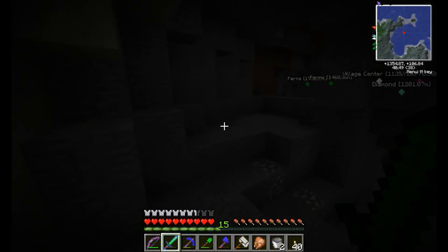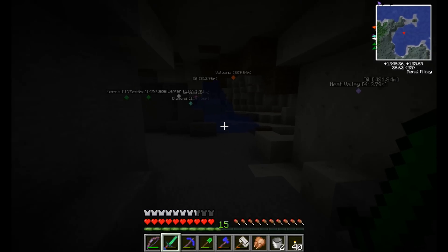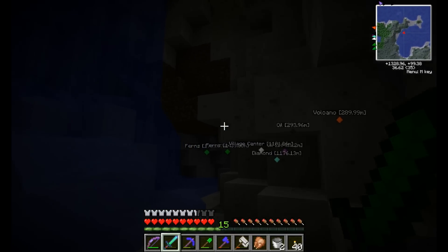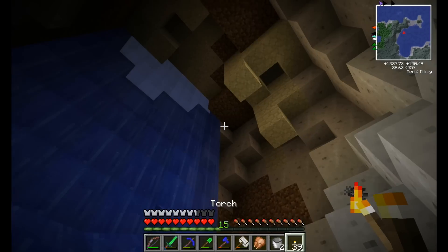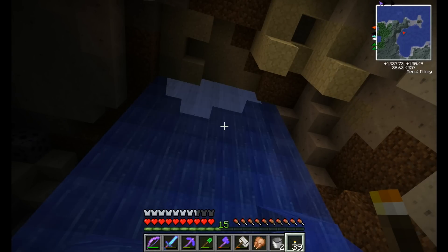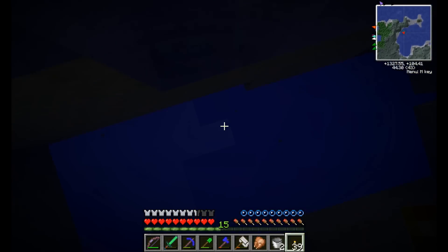I'm going to put a little marker. Not the way out — the way out. Put a torch down here. Neat cave. Go go gadget smart moving.